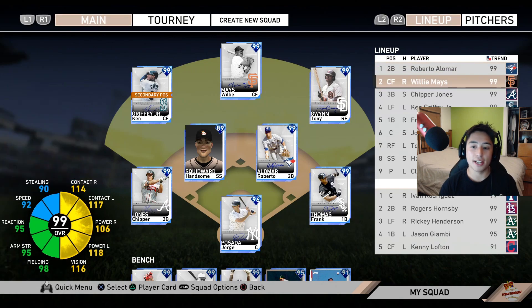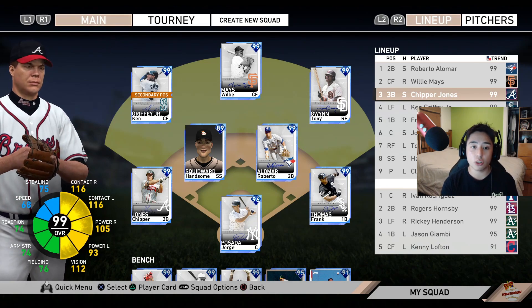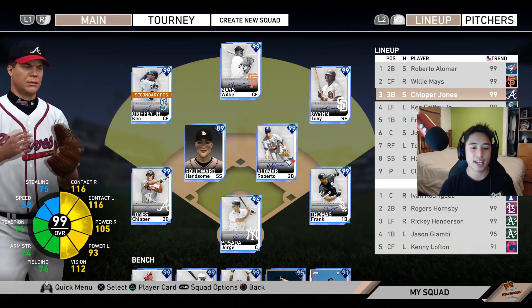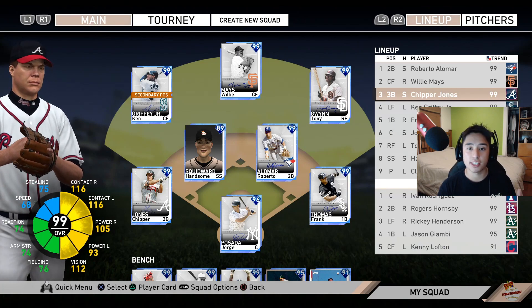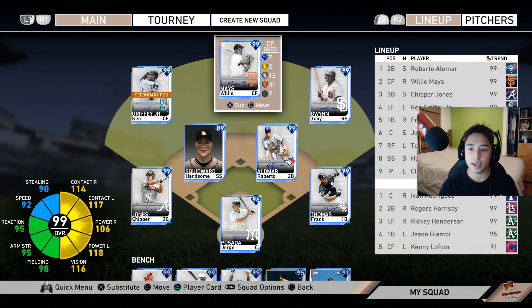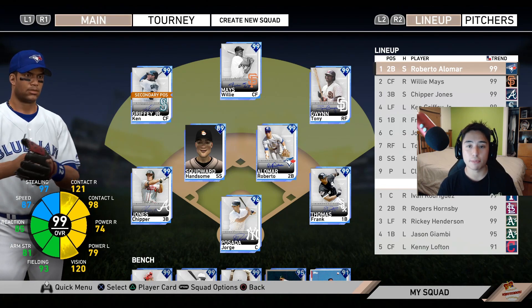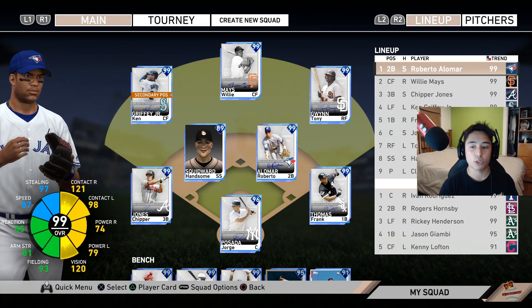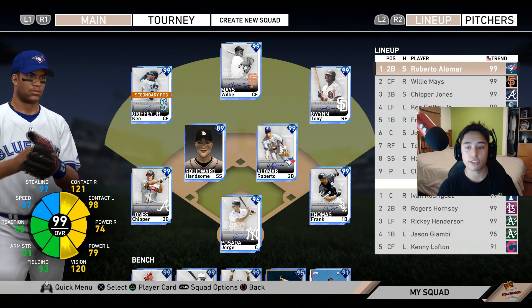Now it's time to go over my lineup. I like to keep a lineup with a consistent platoon advantage, and also one that is somewhat speedy so if I'm ever in a tough situation I can move guys around the bases — whether it's staying out of double plays, stealing a bag, or scoring from third on a tag. I have Roberto Alomar batting leadoff because he's a switch hitter I'm very comfortable with. I love his batting stance, and the fact that he's a switch hitter means I always have the platoon advantage at the top of my order.